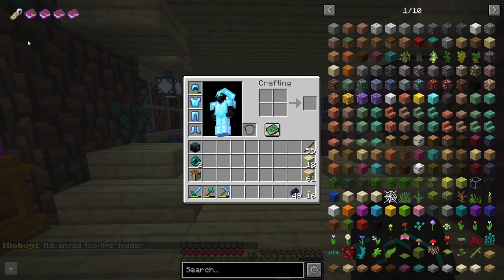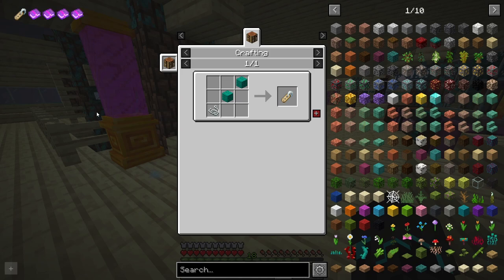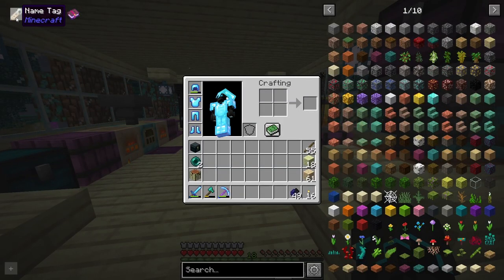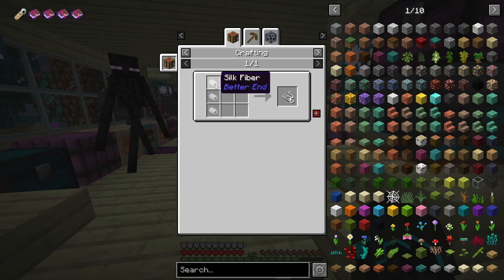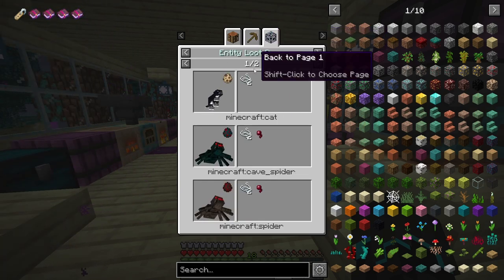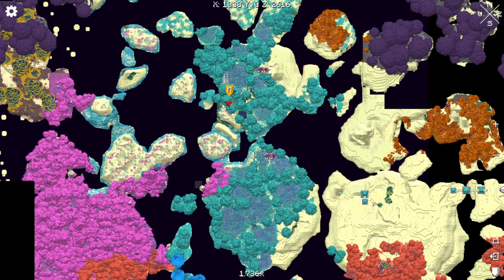I have actually updated my End Survival custom crafting data pack - you can download it on my website if you're interested. I've added the recipe for a name tag, because I don't believe we can find name tags in the End and I want to make something that requires this. The string is going to be a little bit tricky because apparently the only way I can get it is from silk fiber, which apparently moths drop, located in this biome right here. We're going to have to see how easy that is to do.